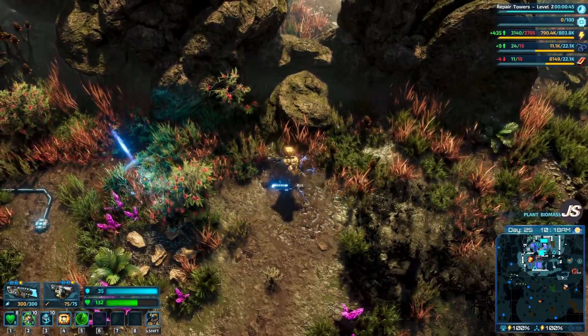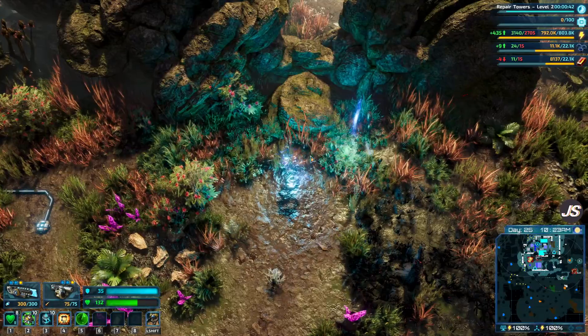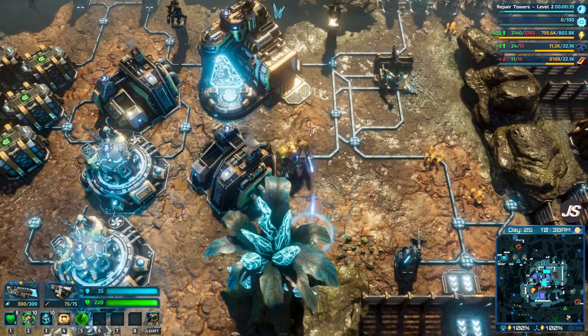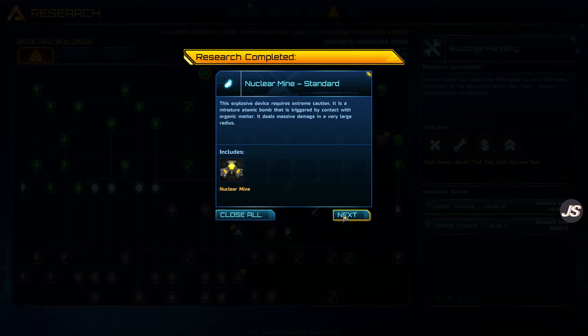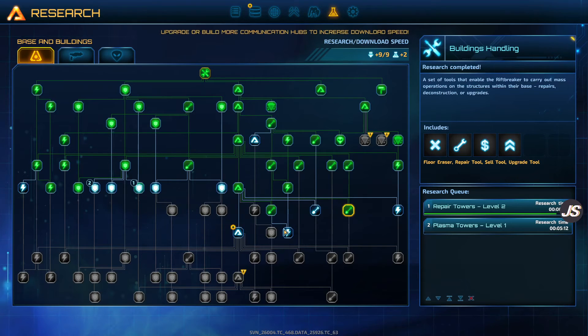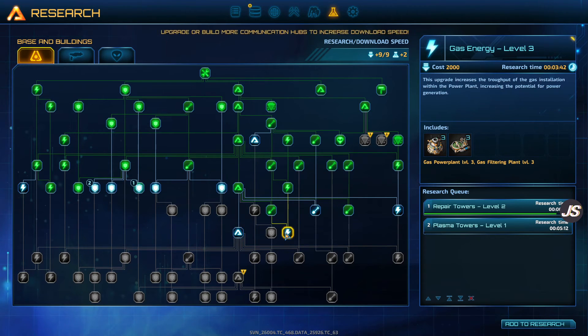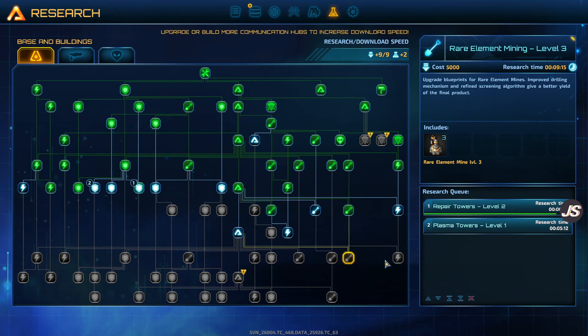We have a little bit of rebuilding to do — I think I'll do that in between episodes. But now we have headquarters level five — very cool! Research completed: nuclear mine, extra stable floor, sentry gun — wonderful. With this completed, we can go to communications hub six, headquarters. I should make more communication hubs so we can get faster speeds on these later techs. Then we're going to start getting into the end-game stuff, which will be very nice.